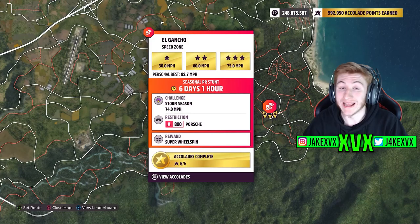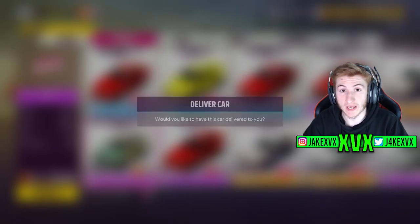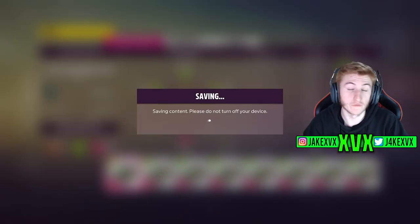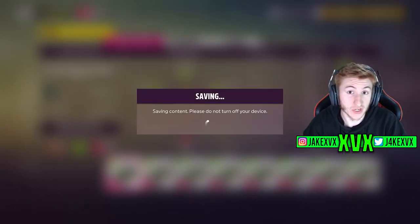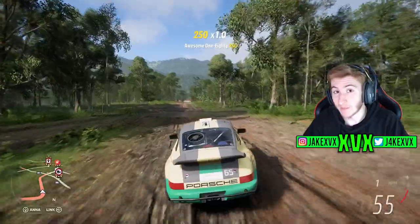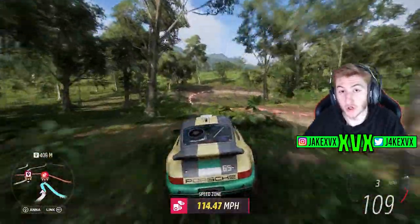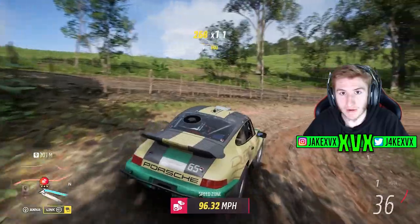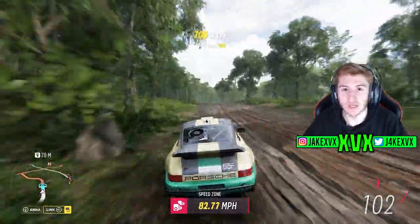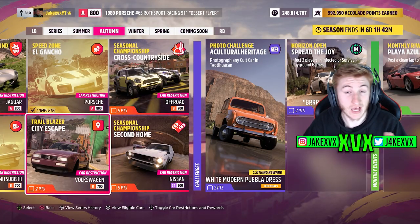The second PR stunt is a speed zone called El Gancho, restricted to A800 Porsches. There are quite a few rally-based Porsches — I used the one shown here. Find an A800 tune labeled for this speed zone. You need to hit around 74 miles an hour. This one's actually quite easy if you start from the right direction — on the first corner there's a tree you can cut around to the left, which keeps your speed up through the zone. I absolutely smashed it, so you shouldn't have many issues with a nicely tuned rally Porsche.